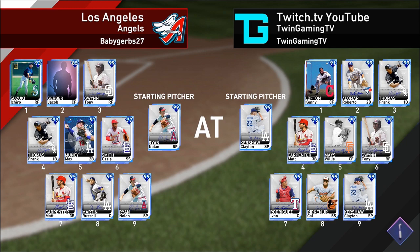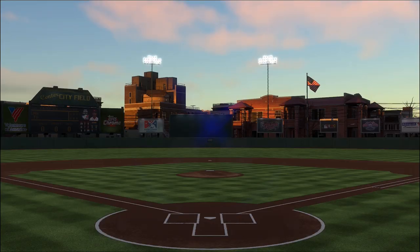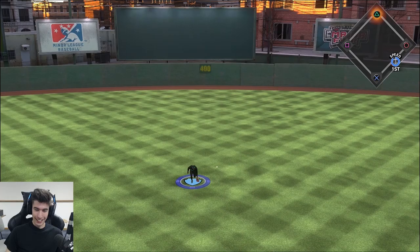We're playing the Los Angeles Angels — that's such a sick logo. Our opponent has 93 each row. He's a creative player in center: 99 Tony Gwynn, Frank Thomas, 91 Max Muncy, 97 Ozzie, and 95 Matt Carpenter. Battle of the Carps today. 95 Russell Martin, 99 Nolan Ryan on the mound — you guys know I struggle against him. We've got 99 Kershaw on the mound. We're the home team, playing at good old Center Field. Our opponent's rated 689, so this is an all-star difficulty game.